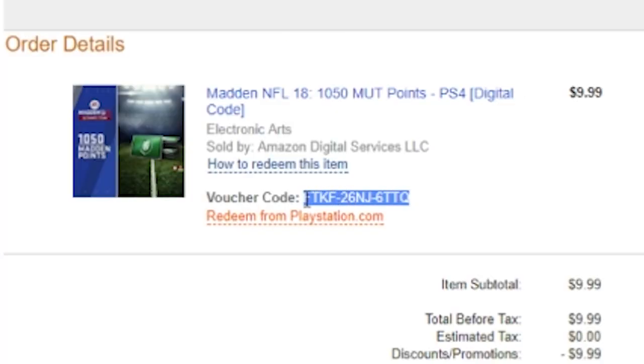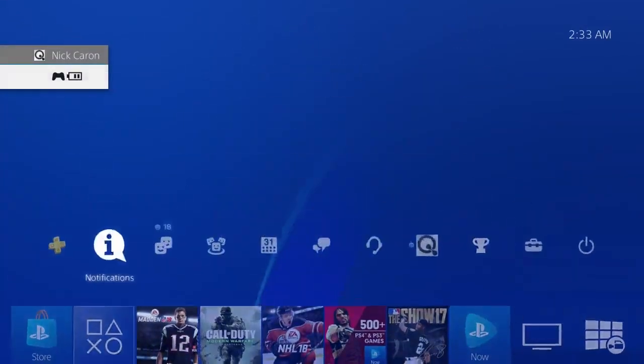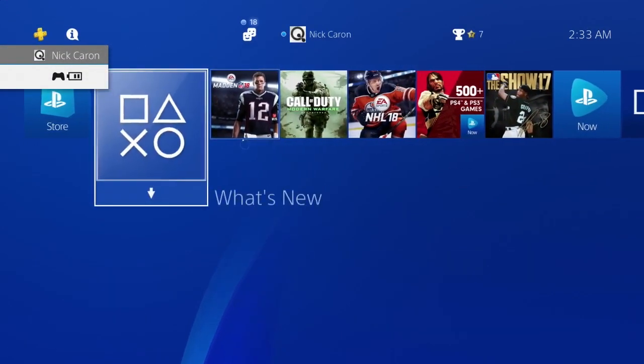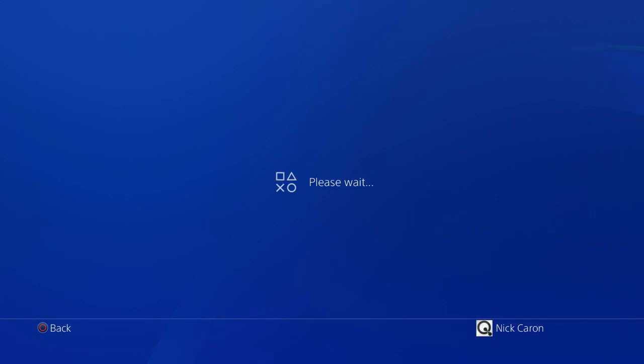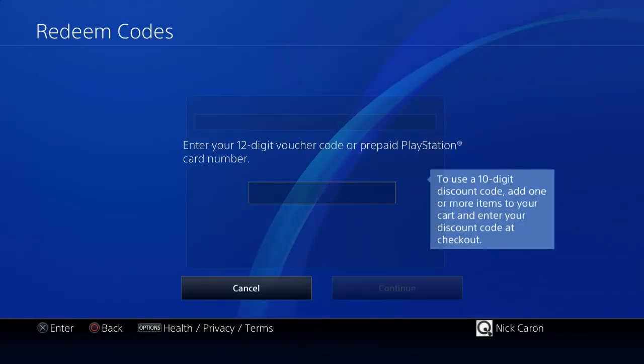It should show up pretty much right away. There is the voucher code that I got. You can input it on PlayStation.com if you want, but I'm going to do it on the system so you can see how that works. If you don't know how to do this, go to the Store and then go all the way down to 'Redeem Codes.'